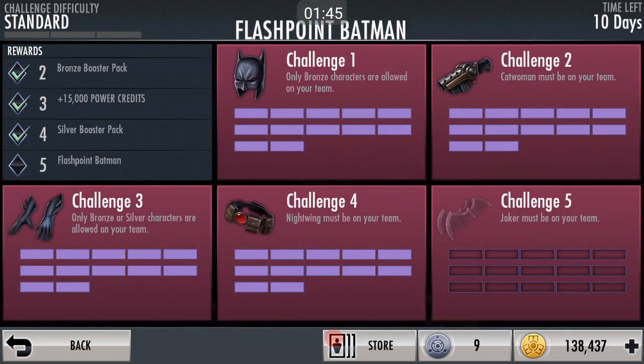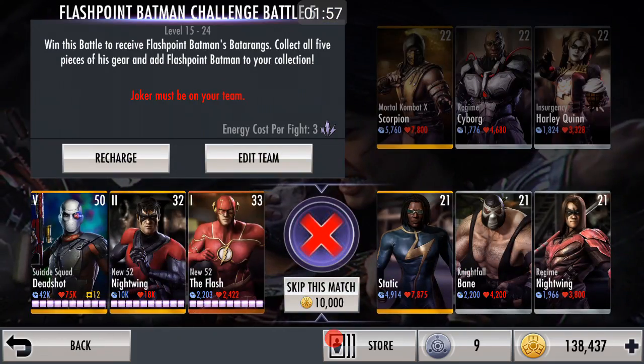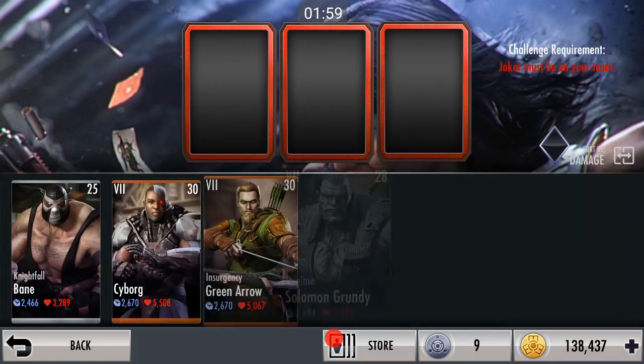Anyway, let's just get into his challenge. Couple of weird looking gadgets we have here. Requirements: Bronze characters — Catwoman. Bronze and Silver characters — Nightwing and the Joker. Pretty simple, not anything hard.